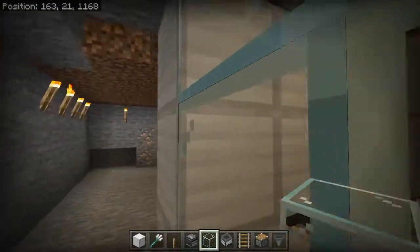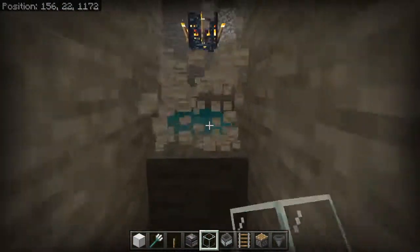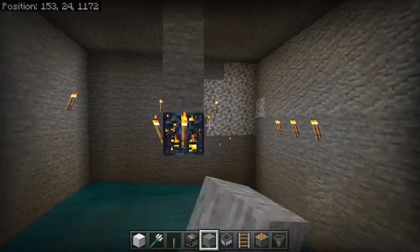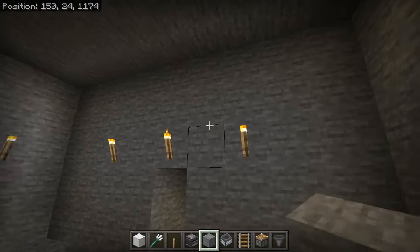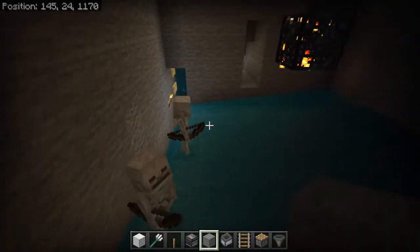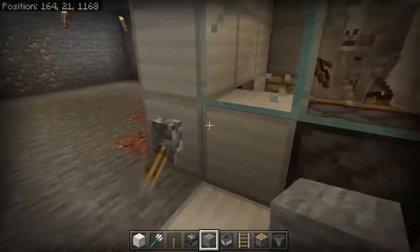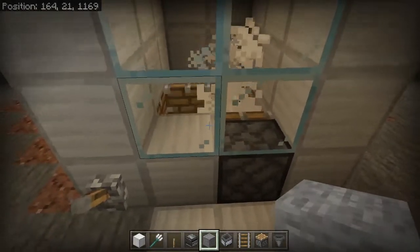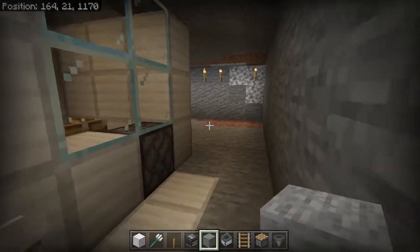Let's give this a test — the spawner is right behind us. We'll knock out the torches to let them spawn. They drop down, go into the chute — that's the water by the fifth sign doing its work — and they land in here. Flick it on: they take damage, and look — there's the experience right there. Collect it, and that's pretty much it.